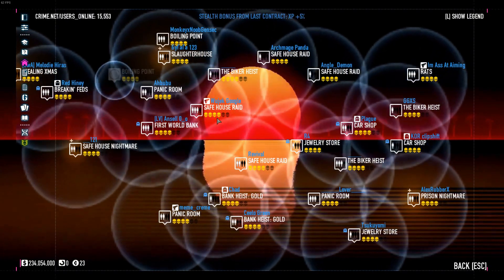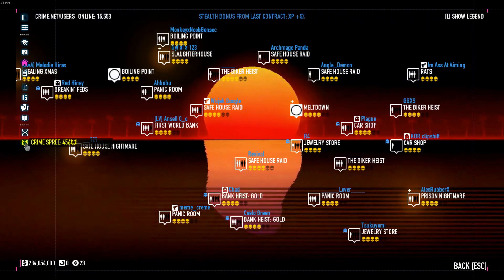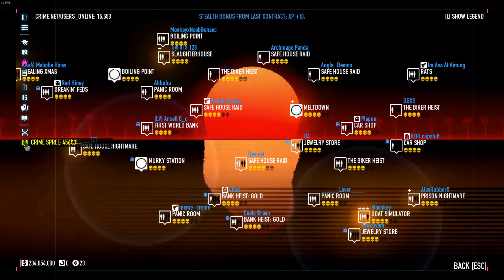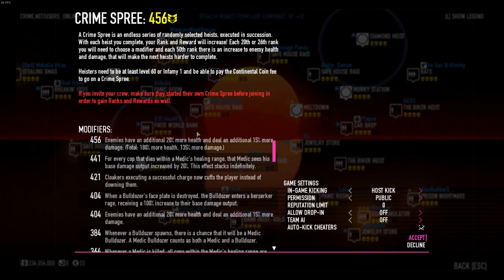So what you have to do is first reach level 100, then do Crime Spree as much as you can. Keep playing until you reach a high level of Crime Spree — 100 usually works for me, but it depends. Just do as much as you can until you reach a high number.